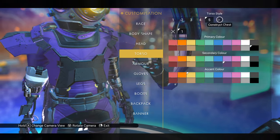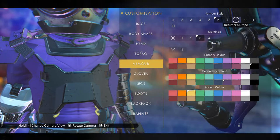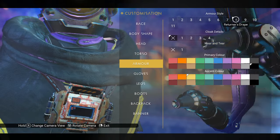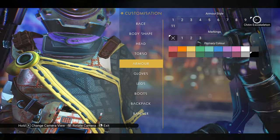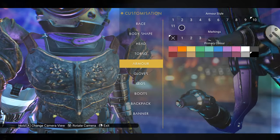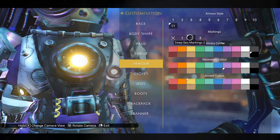Now we've got the construct chest — we're not going to do that. There are the Wanderer's Cloak and Returner's Drape, which are for the Atlantid missions. And the chiton exoskeleton, which I'm not going to be using. And then the deep-sea armor. That's pretty neat. We'll go with the same markings as the helmet. I'm actually thinking this is looking pretty good.